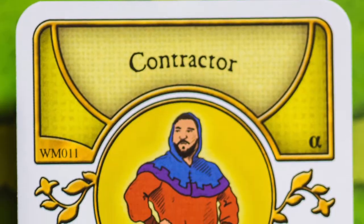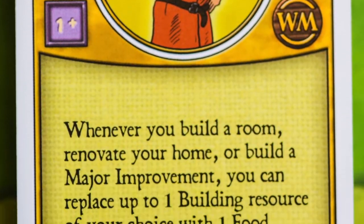The four occupations I'm looking at today — I've actually used every single one of them. The first is the Contractor. You can pay a food to replace any building resource whenever you're building a major improvement, renovating, or building a room. Basically, for your major building exercises, you can replace one of those resources with a food.